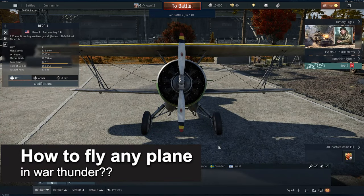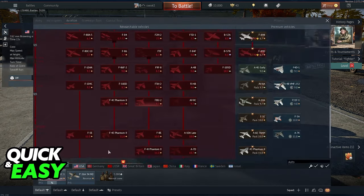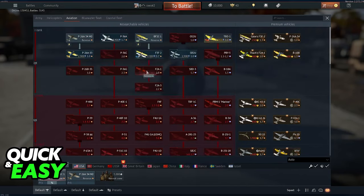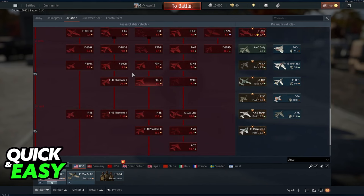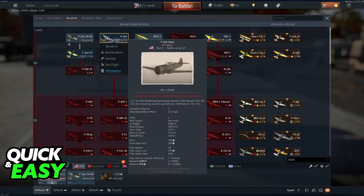In this video I will solve your doubts about how to fly any plane in War Thunder and whether or not it is possible to do this. War Thunder has been out for more than a decade now and fans have been asking Gaijin to add the option to fly any plane inside of the game and just test drive them. Even if we couldn't take them to online matches, it would still be nice to test drive them.